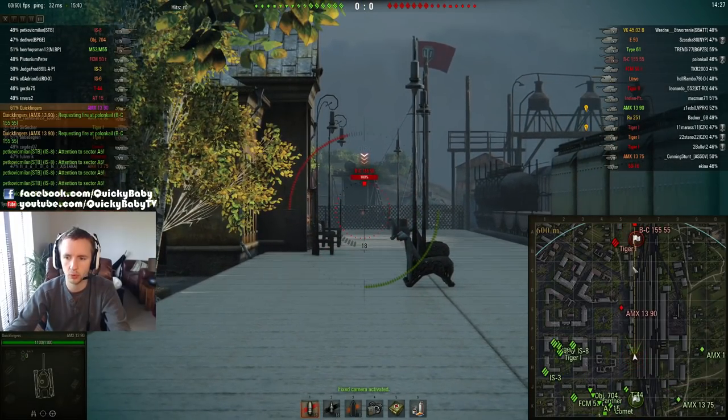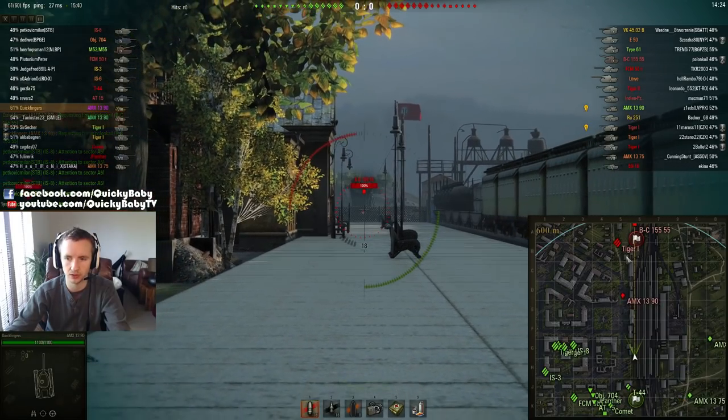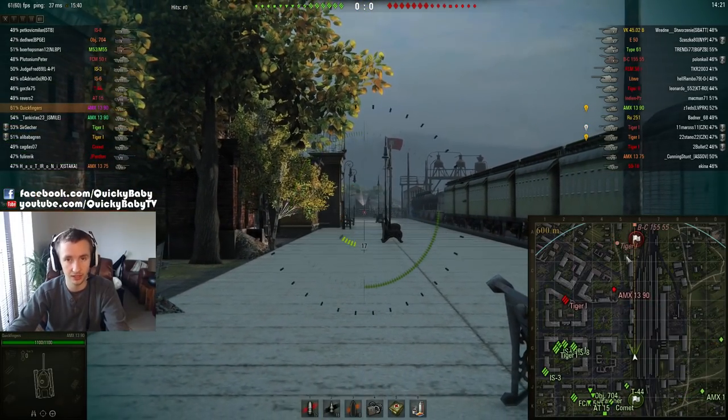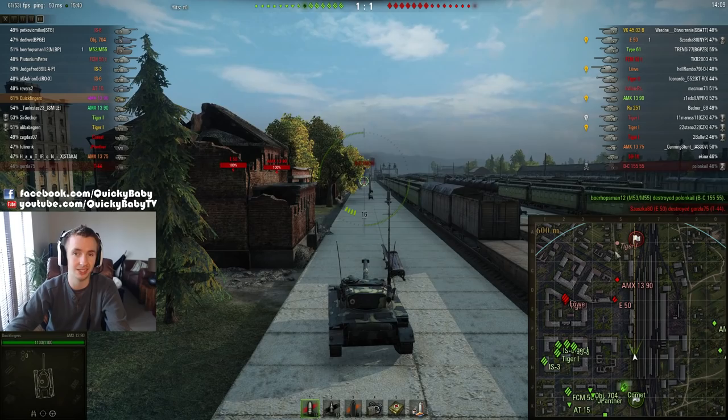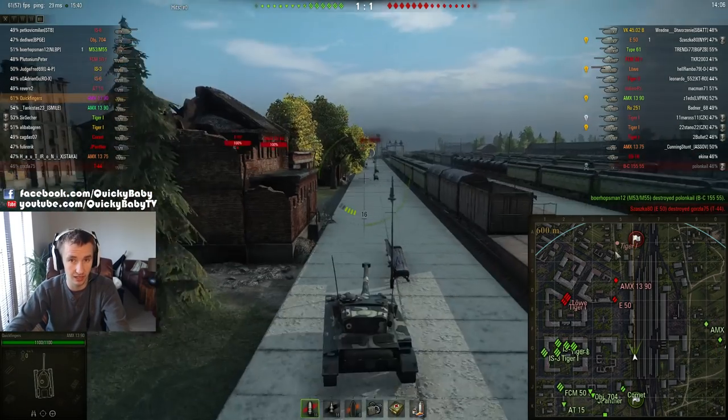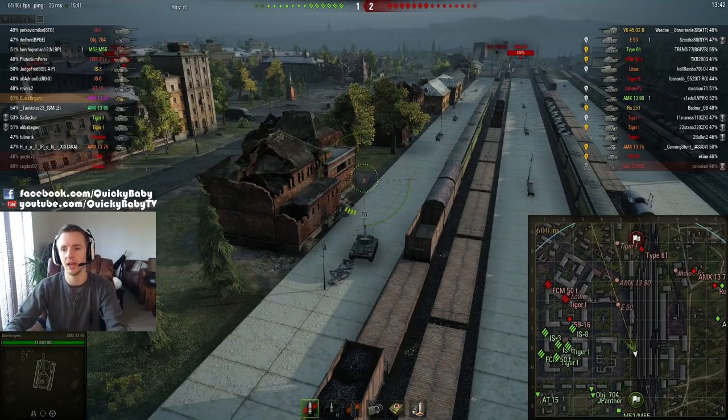XVM also uses custom mini map icons which I feel are clearer than the standard vanilla ones. This can help you remember where the enemy was last spotted — but the last few patches that has been in the game as standard; I just feel that XVM does it slightly better. Also in this version of the mod pack you have custom spotting icons available near the enemy team list. A yellow light bulb indicates that the enemy is currently spotted, and a gray light bulb indicates the enemy has been previously spotted but is not currently visible by anyone on your team.